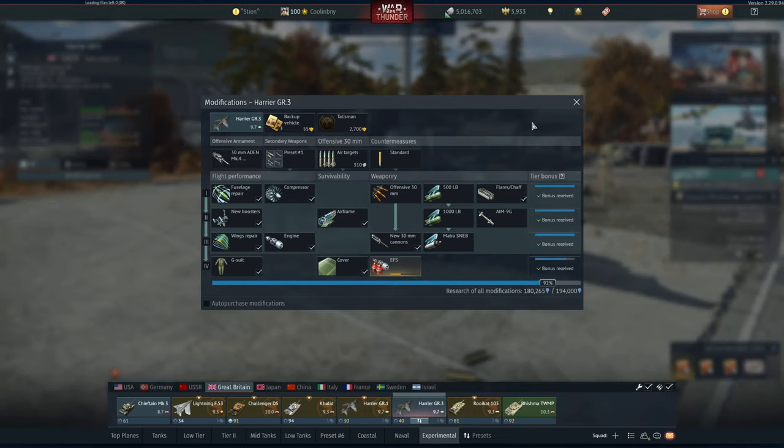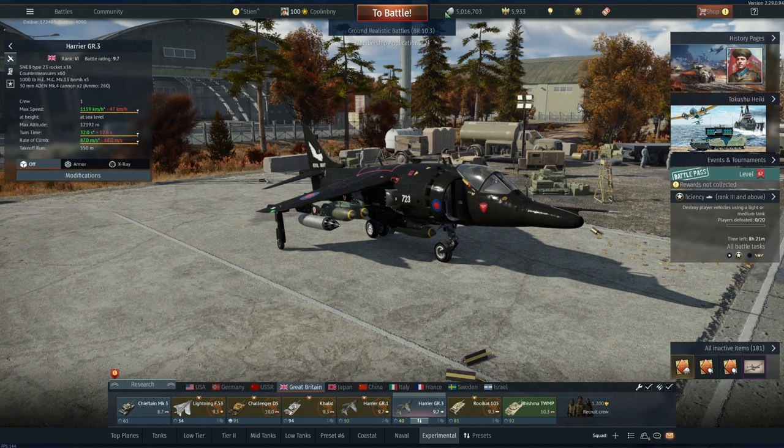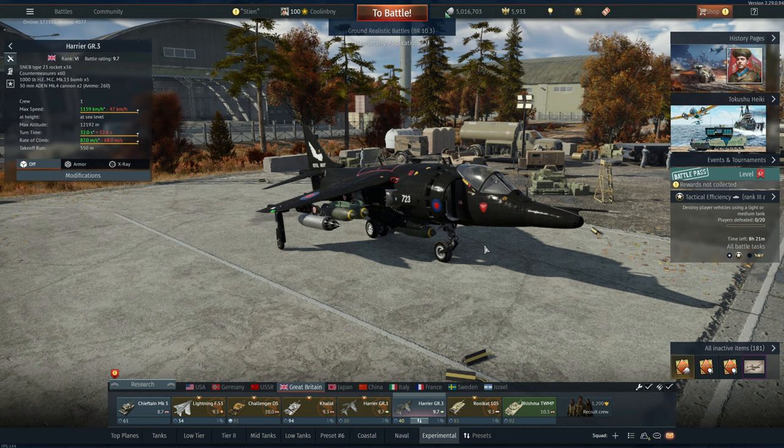Silver lions are also spent on vehicle modifications. For example, on the Harrier GR3, once I unlock the EFS — which requires about 14,000 RP — it will then cost silver lions to purchase. Additionally, automatic repair of all vehicles after battle, automatic purchasing of ammo, and crew replenishment after battle all cost silver lions.